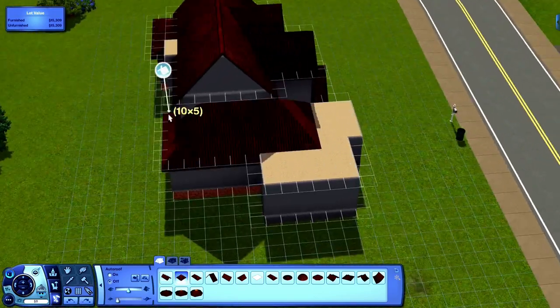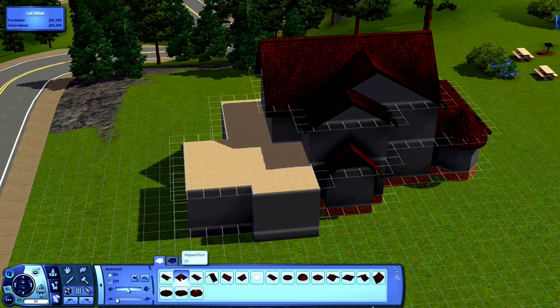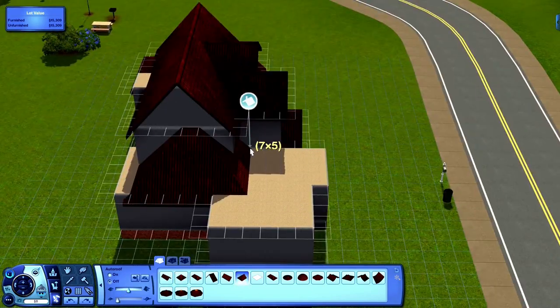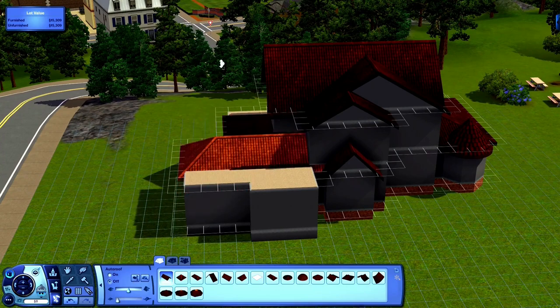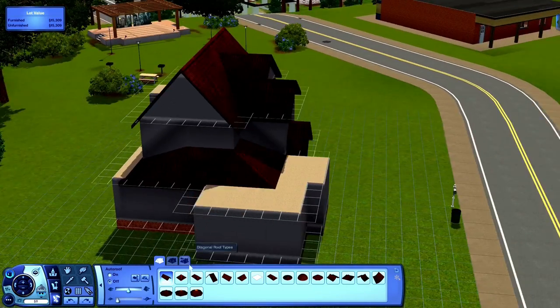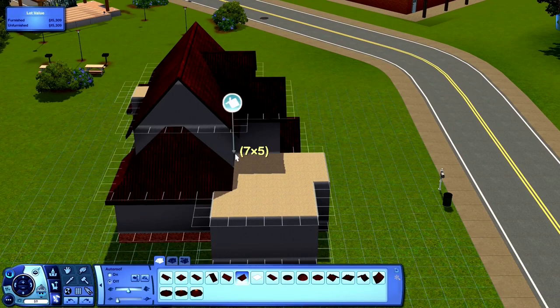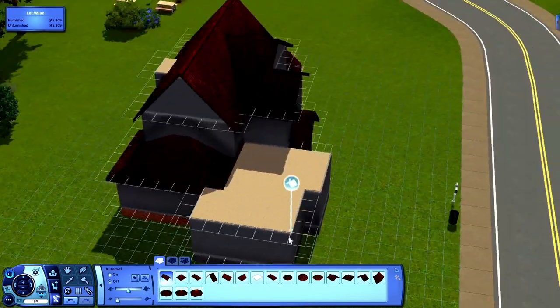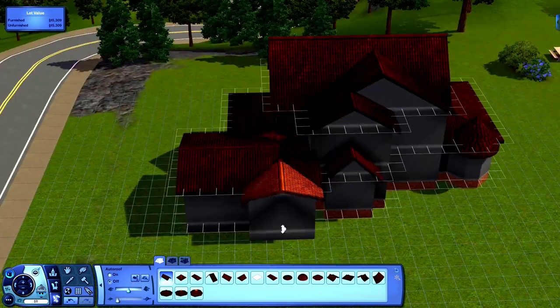I actually forgot to put tile on the bathrooms, but if you guys don't like the tile that this house comes with, then make it however you like. I was having some problems with this roof but we figured it out — look at me go. I eventually figure my life out. I didn't want to spend too much time on it so I just went with that.